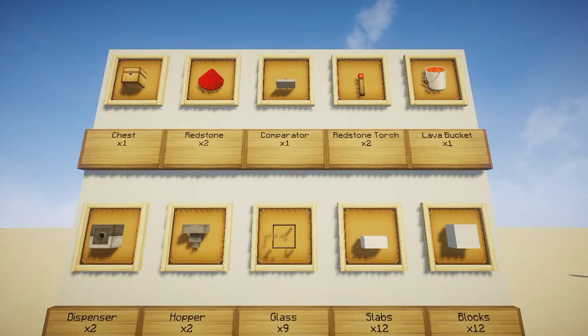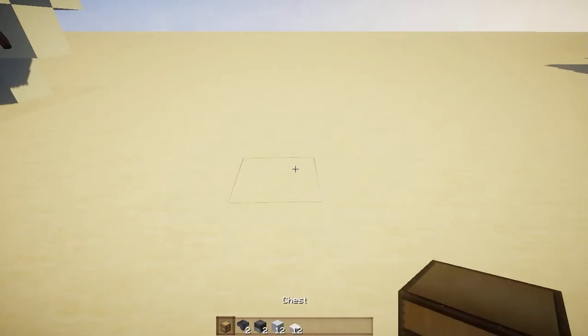The materials you're going to need are: one chest, two redstone pieces, one comparator, two redstone torches, one lava bucket, twelve blocks of your choice, twelve slabs of your choice that hopefully match those blocks, nine pieces of glass, two hoppers, and two dispensers.